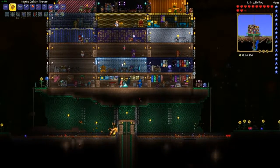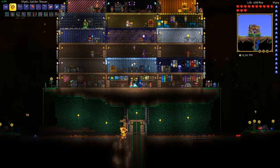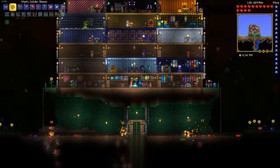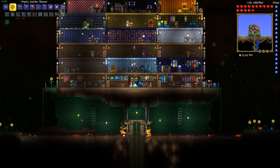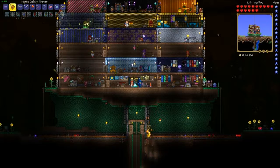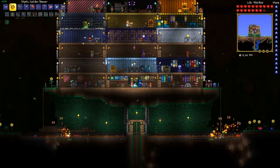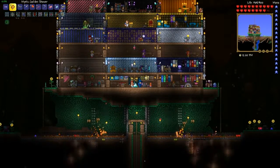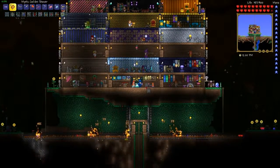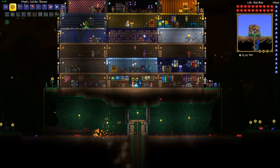I feel like my base needs a hidden honey pool just so I can get enough extra health regen. Maybe just dig it down right here, put a little honey pool — I could just sink down in it, fill that with honey, just drown in it.